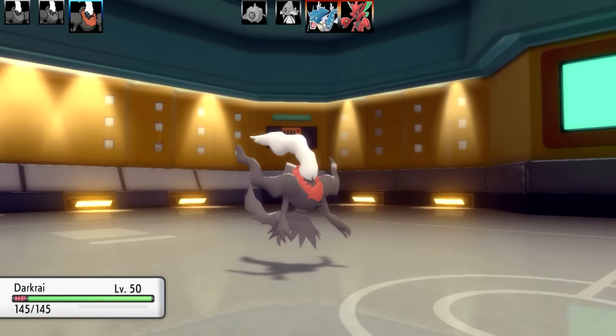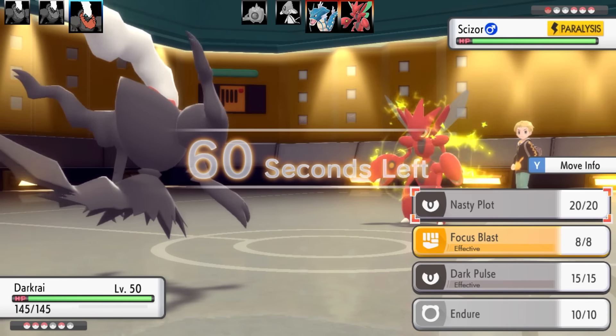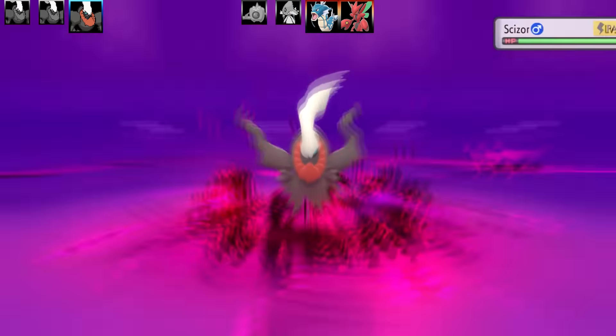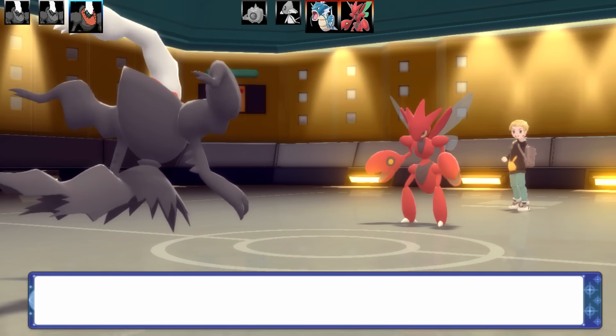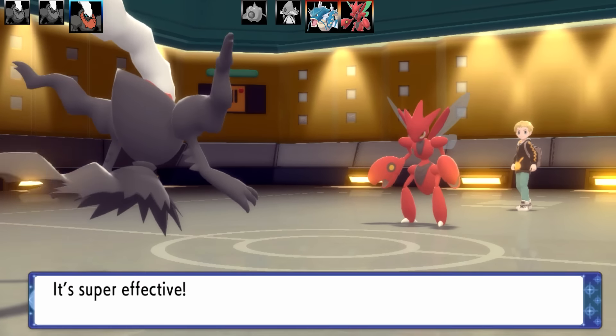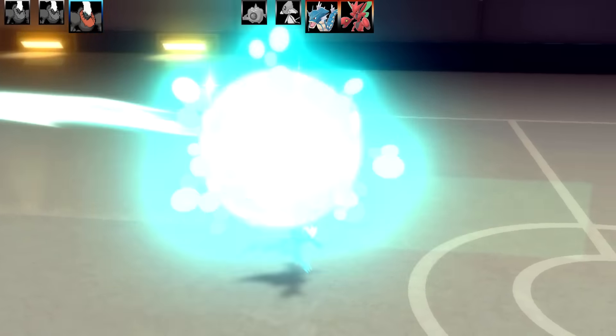Scizor takes out my second Darkrai. I bring in my special Darkrai to try to deal with it. Scizor is paralyzed so I thought I could fish for flinches with Dark Pulse. It does good damage but Scizor is very bulky. Then Scizor goes for U-turn and one-shots me — the crit didn't matter coming from a Scizor. Very bad — some great counters and I've already lost half my team.